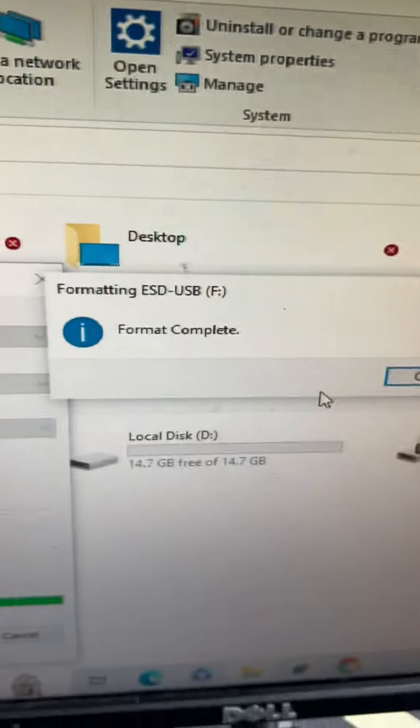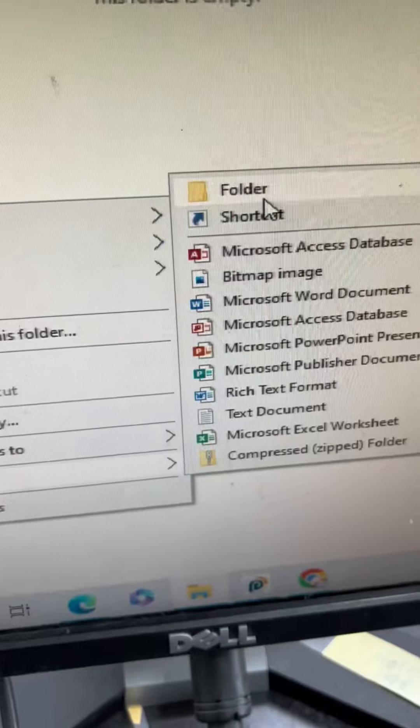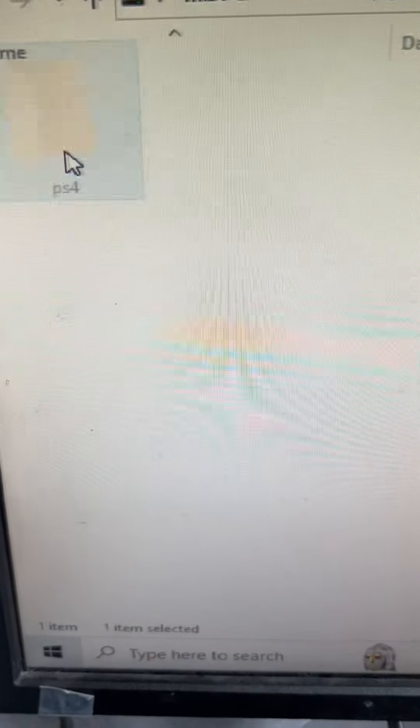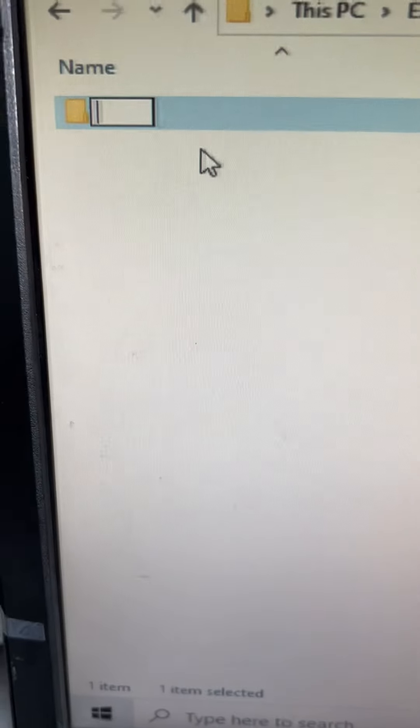Go back to the USB stick, double-click it, then right-click, go to New, and then Folder. Name it 'PS4'. Double-click again, right-click, New Folder, and name it 'UPDATE'. Leave it the way it is for now.